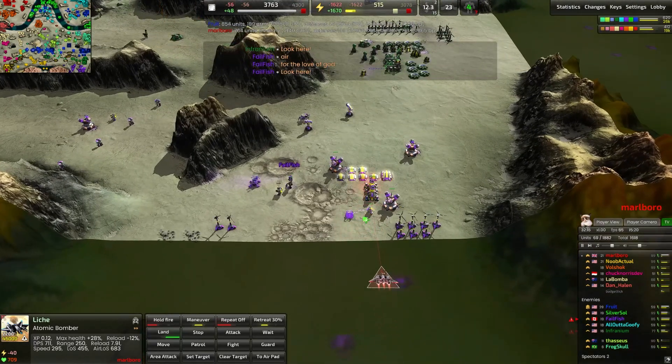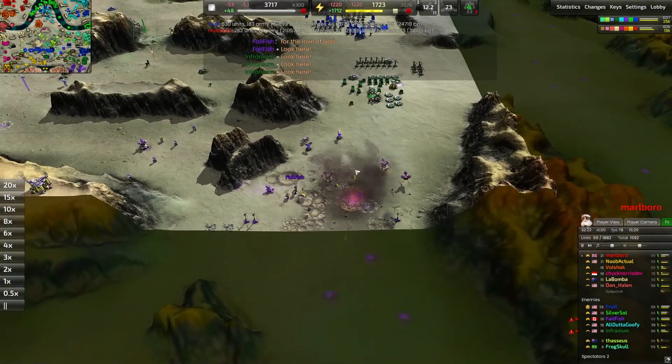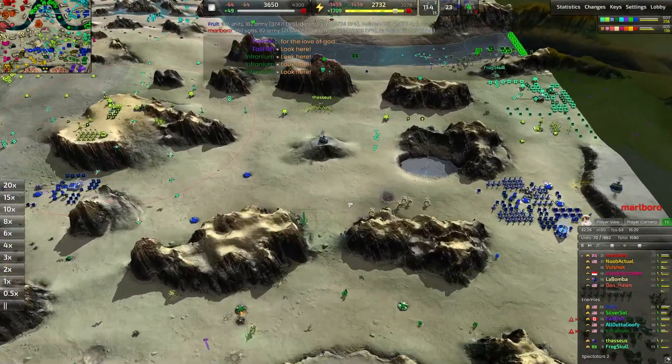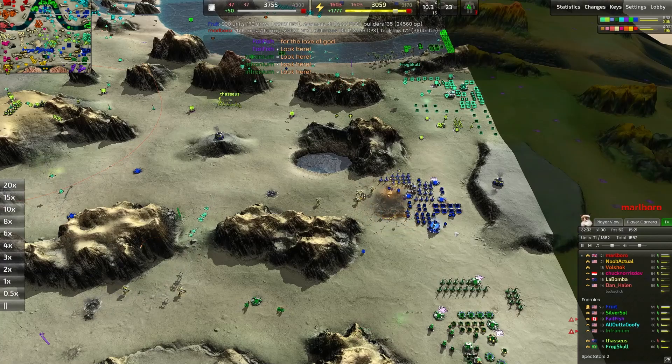Looks like we're going after the fusion reactor — either is a pretty good option. The bomber is shot down but it does wipe out the fusion reactor, and so unfortunately for Failfish they're going to be forced to rebuild once again. Failfish says 'for the love of God' — the poor player has been absolutely ravaged across the course of this game.